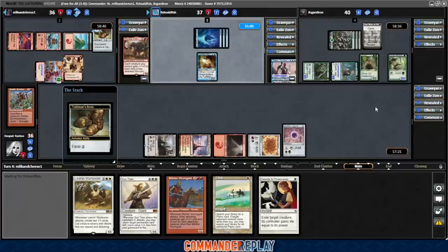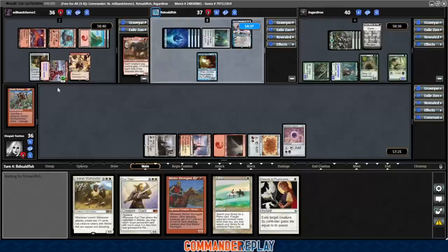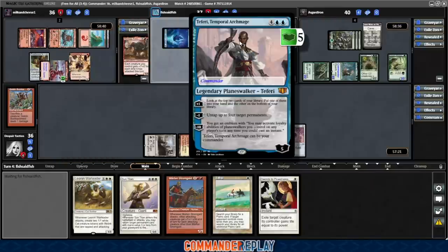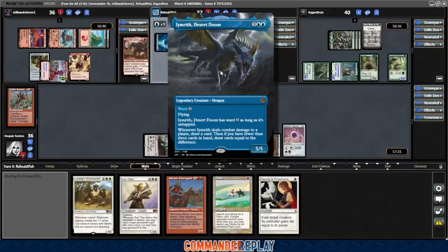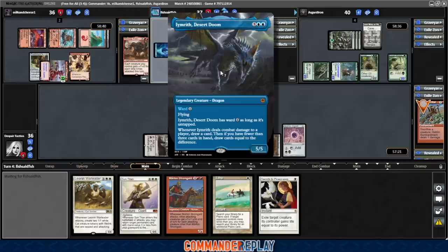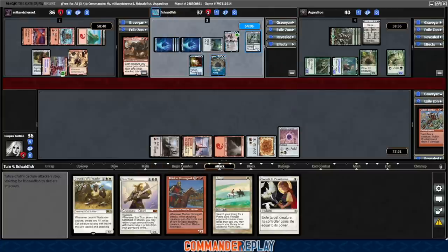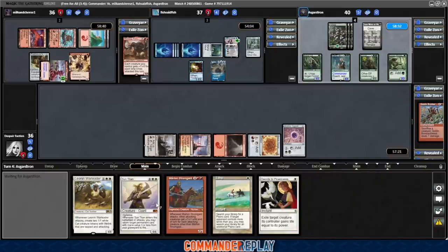Down to 36 life. 4 Commander damage. Equips the Boots — now it's unblockable. Mana Vault. Here comes Teferi. Untaps 4 permanents — disgusting. Gets Emerith Desert Doom. I haven't even seen this one: 5 mana 5/5, Ward 4, Flying. Has Ward 4 as long as it's untapped. When it deals combat damage, you play or draw a card; then if you have fewer than 3 cards in hand, draw cards equal to the difference. Much harder to attack in now. Opponent plays Soulguide Lantern, exiles our Goblin Bombardment — that's frustrating. I did have plans for that Goblin Bombardment, namely the Sun Titan.